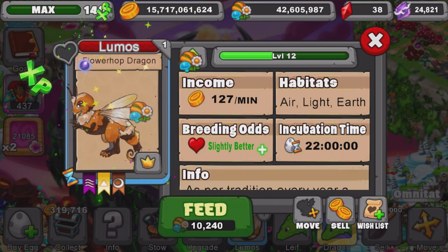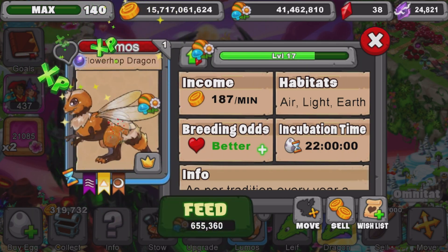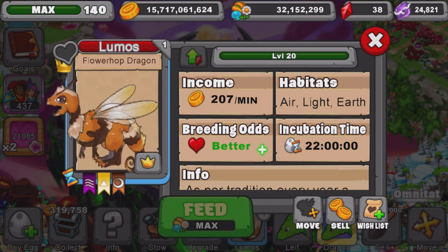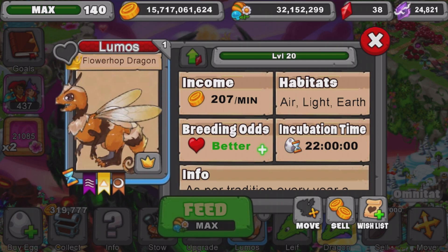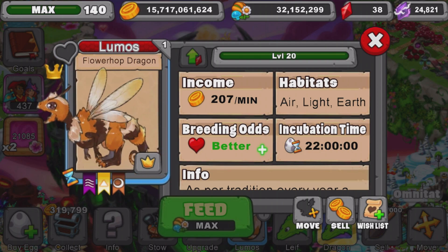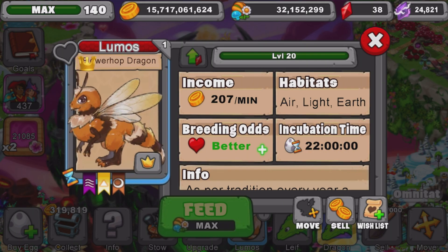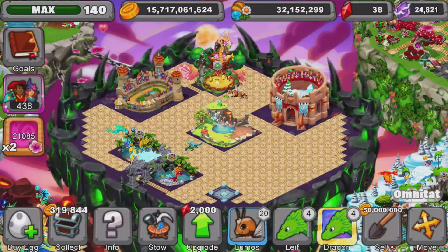What we really want to see is its max level 20 and how much it produces, so let's take him there right now. The Flowerhop Dragon at level 20 produces a total of 207 gold per minute, with better breeding odds at level 20, a 22-hour breeding time, and all that good stuff. It looks like a giant bee — a bee-looking dragon thing, which is very cute. I do like its design, its animation, and its Young Form. The Adult Form's animation is pretty chill, and overall I really like this dragon.